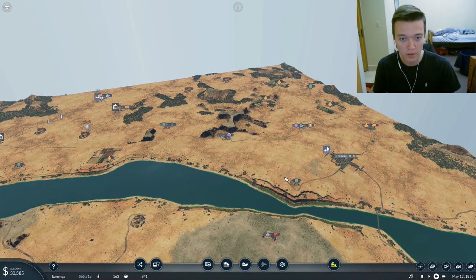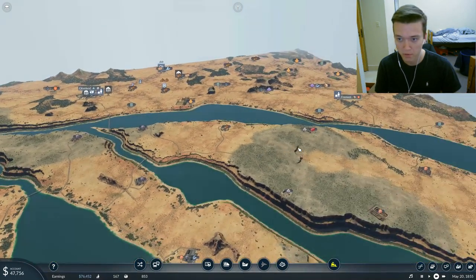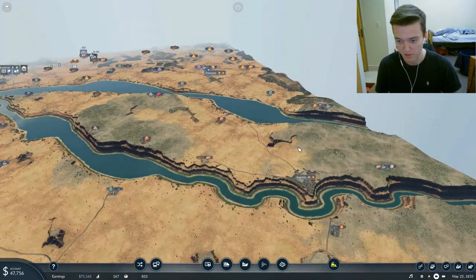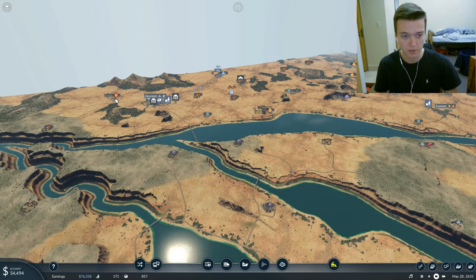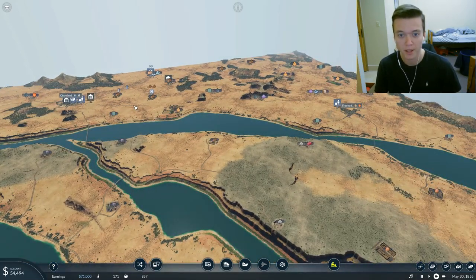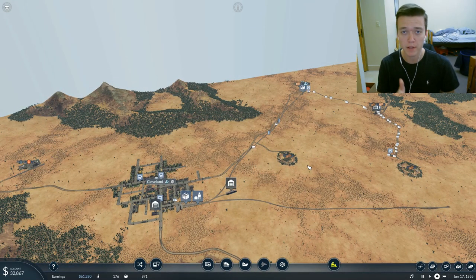So Fremont can use fuel and stuff like that, however I can bring in fuel from over here. I don't think there's any fuel plants - the only fuel plant is over by Augusta, which is so far away, and then over by Cleveland there's one. But that's going to be a lengthy build, so we're just going to try to do some pedestrian lines for now. I have to kind of build up some money and improve the workflow for our tools line and pedestrian line inside Cleveland.